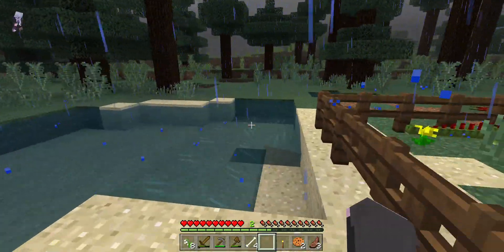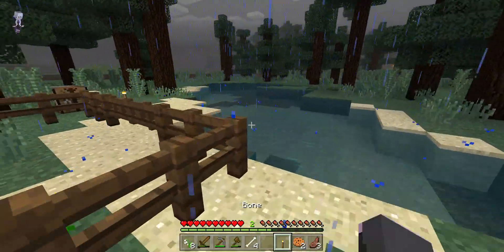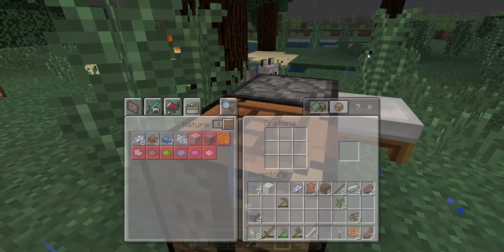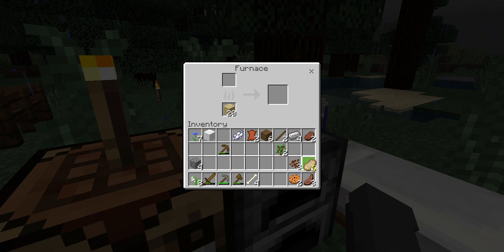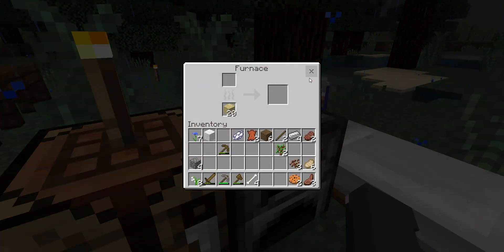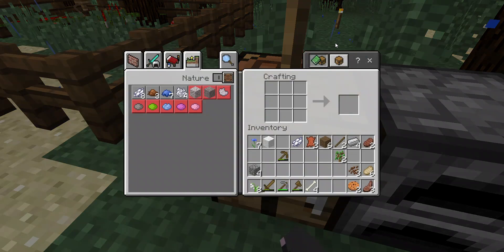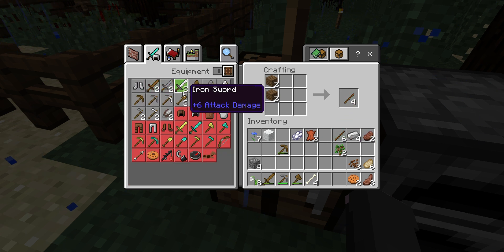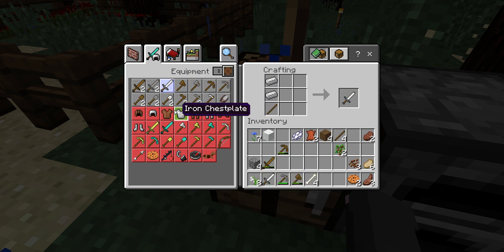Let's go chop down some trees. I need to get a better sword and stuff. We have a bunch of food. We only have two sticks, so we need more sticks. We're gonna get a better axe and a better sword — a nice iron sword, because a wooden sword is completely useless and I hate them.